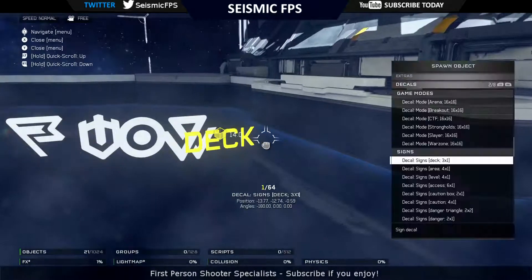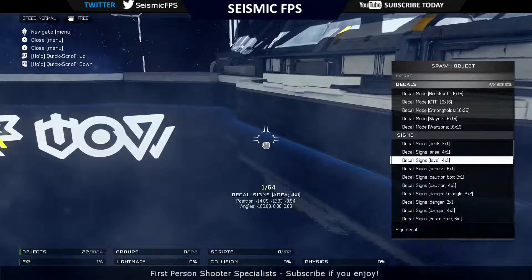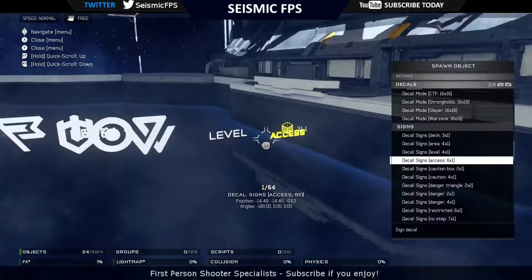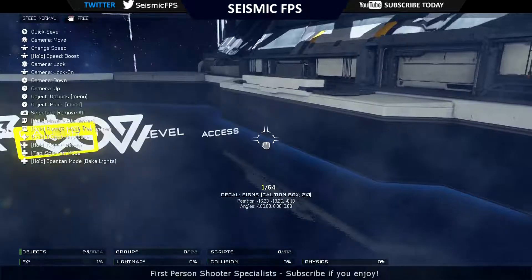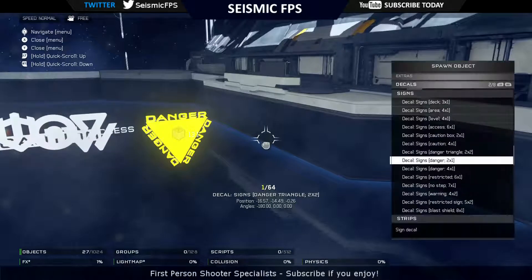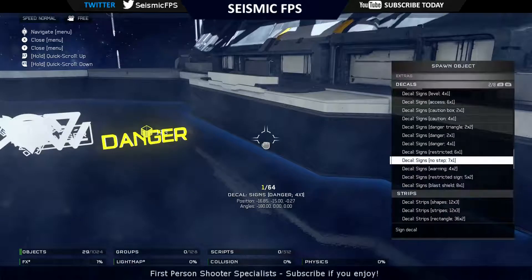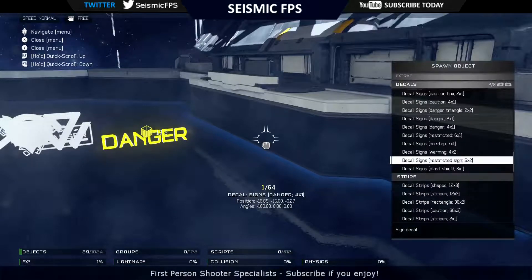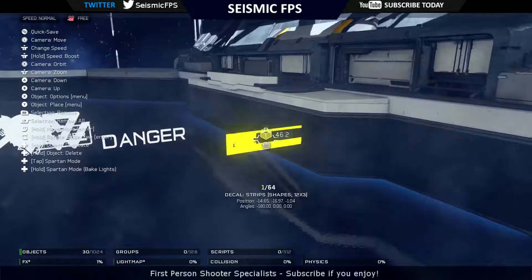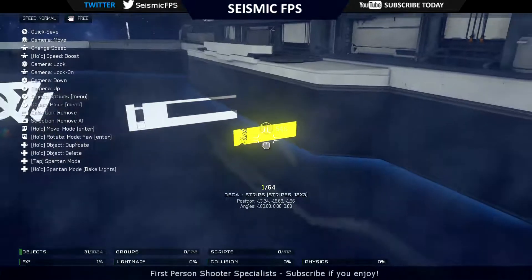Deck signs. There's a deck. Area. There's a level. Access. It's a caution box. Near a caution. Danger triangle. Danger. So you know what these are about. We've got restricted, no step, warning, restricted sign, blast shield. I'm not sure what that is. Supposed to be shapes. That's stripes.